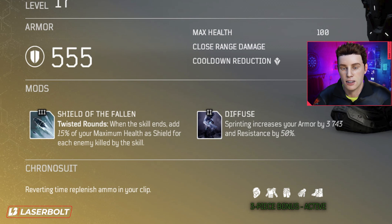For the boots, we have Shield of the Fallen — a Twisted Rounds mod: when the skill ends, it adds 15% of your maximum health as shield for each enemy killed by the skill. So when you teleport back and Twisted Rounds ends, you gain extra shield based on how many enemies you killed. We also have Fuse: sprinting increases your armor by 3,743 and resistance by 50%. Really crazy — and that's a level two mod. Some of these level one and two mods are genuinely impressive.